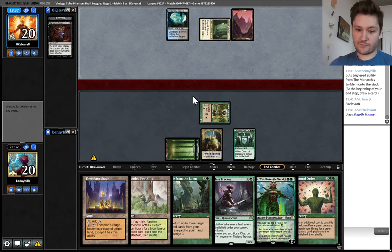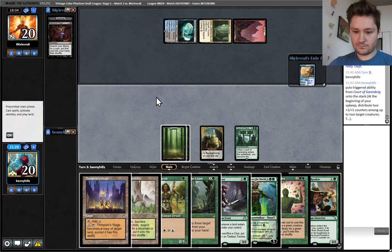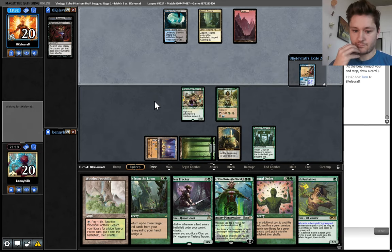We'll turn our Noble Hierarch into a 4/4 — oh, they bounce our Hierarch. Let's just double spell here — I think that's better than just playing Tracker and passing. We're still a little short of a Crater Hoof kill. We could hit them for 4 points of pump plus 7 points of power, so we could hit them for 11 or even 13 next turn. But that's still not enough.